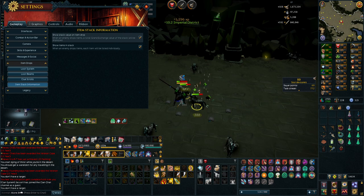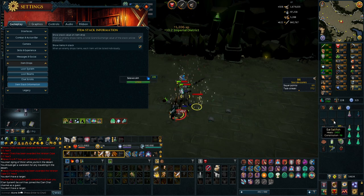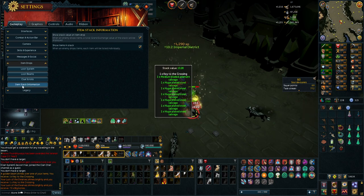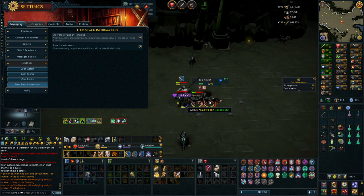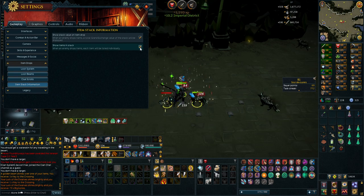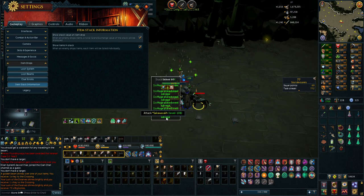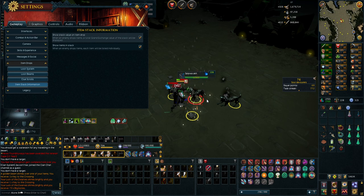There was a new update with the beach event that just got released. I tried it out, and it doesn't really seem that efficient to do for an Ironman — the exp rates are very slow. But if you want to disable the setting that's kind of annoying when you're cleaving down a lot of enemies, you have to go to item stack information. Look at this — the whole list covers my entire screen when I'm cleaving down enemies. Go to gameplay, then item drops, then item stack information, and untick 'show items in stack.' If you're cleaving down a lot of enemies the stack of everything that drops is going to just cover your entire screen — it gets pretty ridiculous sometimes.